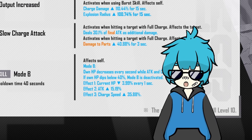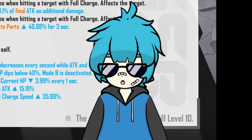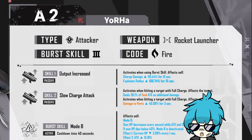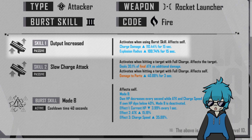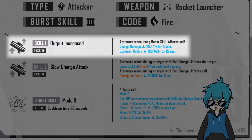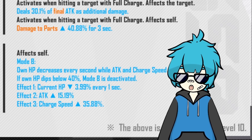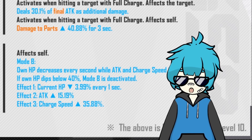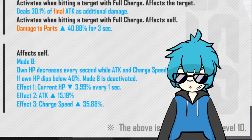I'm really excited about A2 because she's using a very unique weapon — and even though it's a sword, we already have Scarlet, but the greatsword actually looks insane. A2 is going to be an attacker, using a rocket launcher weapon, with the fire element, and she will also be a burst type 3 character just like 2B. Her skill 1 is a passive skill that activates when using burst, very similar to 2B's. It will increase her charge damage by 110.44% for 15 seconds, and on top of that, it will basically double her explosion radius at level 10, also lasting 15 seconds. So I was pretty right in my prediction that A2's kit would be similar to Shogar's — she gets a ton of buffs when she uses her burst.